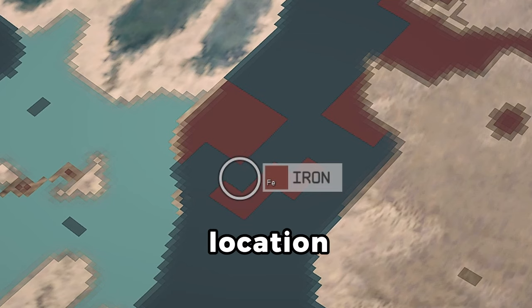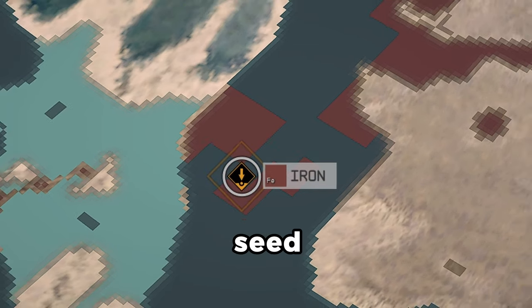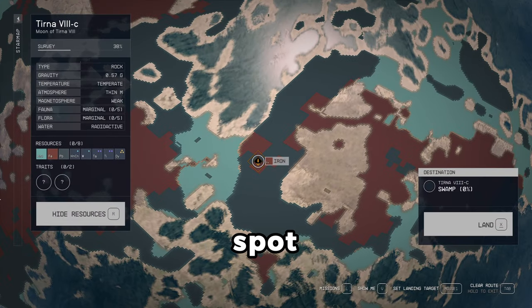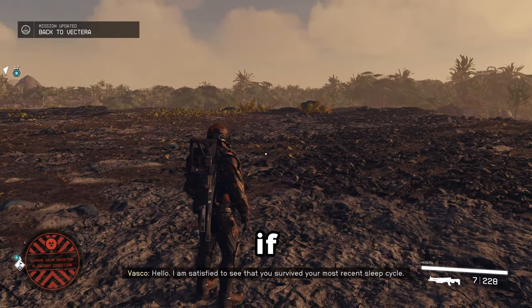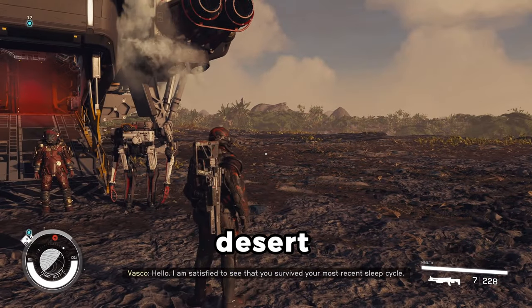just in case you land at the wrong location or don't get the right area seed. Once you've got the marker in the right spot, land at the destination. You'll be at the right location if you land on this flat area with a long desert biome nearby.